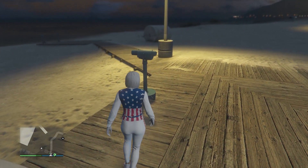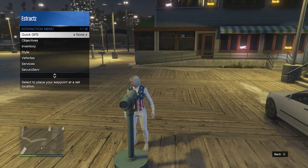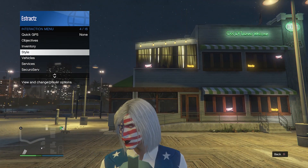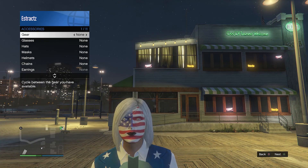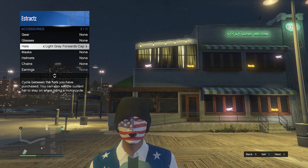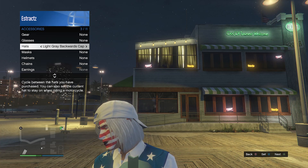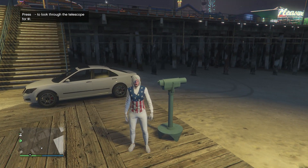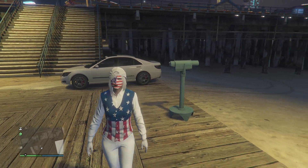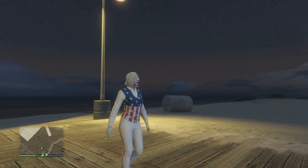Once you've found a telescope on the pier, do the telescope glitch — run past the telescope like this, hit right on the D-pad, and you'll see your character glitches and her mask comes off. Now pull up your interaction menu, scroll down to Style, click Style, scroll down to Accessories, click Accessories, scroll down to hats, and scroll through until you find the light gray backwards cap on slot 3.